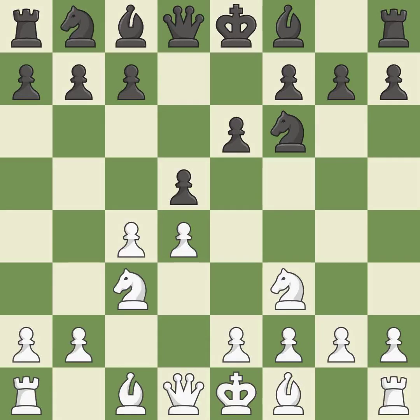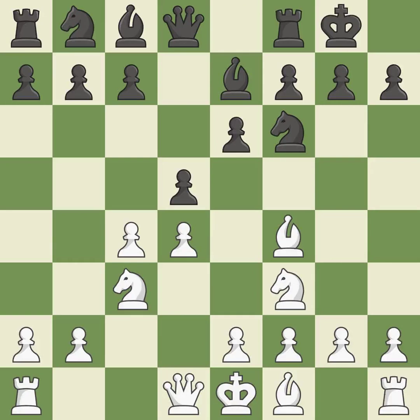A Knight moves out of its beginning square and into the action. B7 develops the Bishop, supports the Knight on F6, and prepares castling. Bf4 develops the Bishop toward the center and controls the E5 square. Castling gets the King out of the center and activates the Rook. E3 allows the light-squared Bishop to develop and supports the D4 pawn. C5 attacks the pawn on D4, prepares to develop the Knight behind the pawn, and opens the diagonal for the Queen to develop.